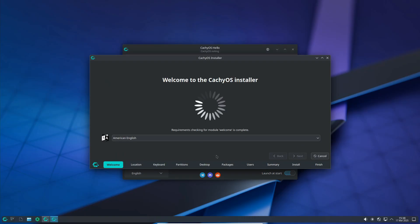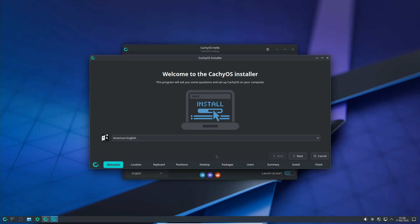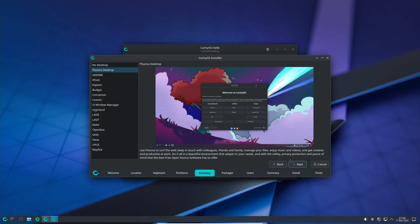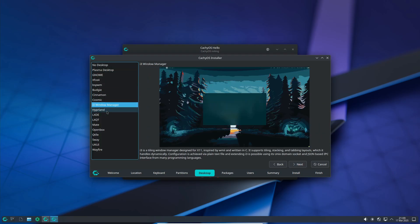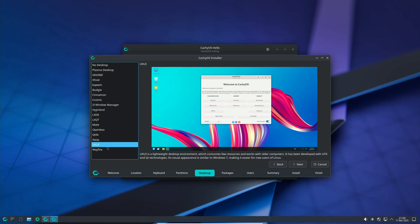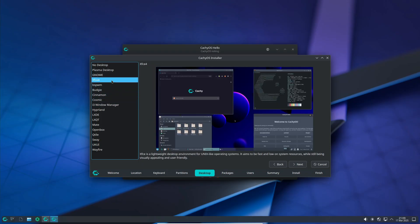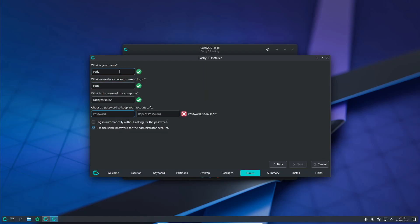Now let's talk installation. The CatchyOS installer is hands down one of the easiest yet most option-packed installers I've seen in a while. Right off the bat, you can select your bootloader — systemd-boot, GRUB, or even rEFInd, which reminded me a bit of the macOS boot menu. Then you get to pick your file system: BTRFS is the default, but you can choose EXT4, XFS, ZFS, or even F2FS if you're installing on something like a USB drive. The installer also offers a staggering number of desktop environments — whether you're into KDE Plasma, GNOME, or something a little different like Cosmic or BSPWM, there's an option for you. It's like a buffet of choices for desktop lovers.